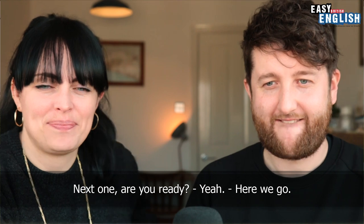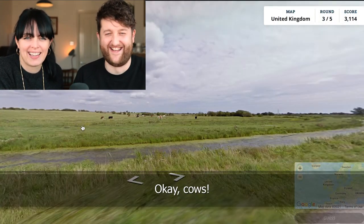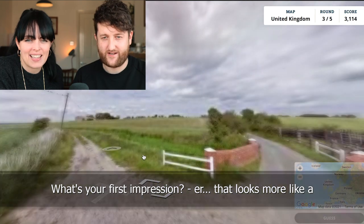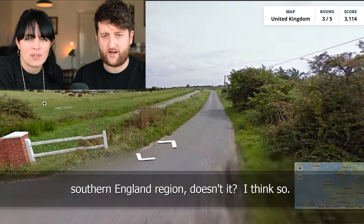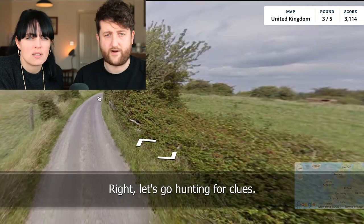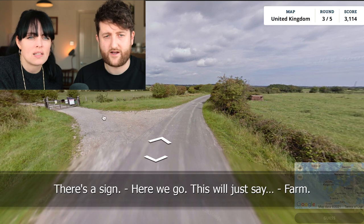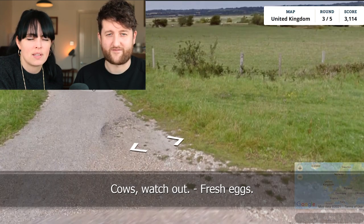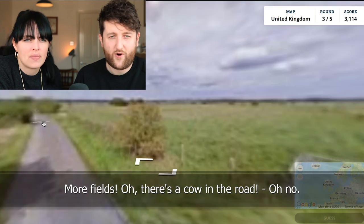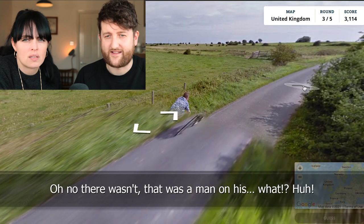Next one. Are you ready? Yeah. Here we go. Okay — cows. What's your first impression? That looks more like a southern England region, doesn't it? I think so. Right, let's go hunting for clues. Why are we getting dropped in the middle of nowhere? Oh, there's a sign. Here we go — this will just say... Farm. Cows. Watch out. Fresh eggs. More fields. Oh, there's a cow in the road. Oh no — that was a man on his... What?